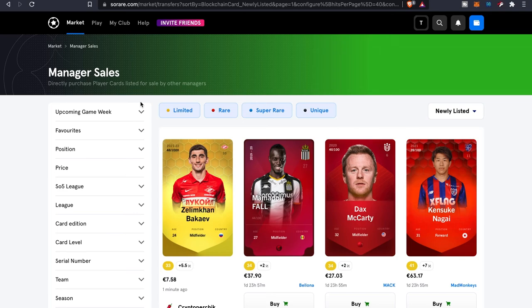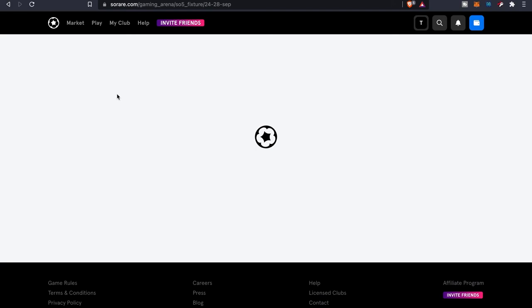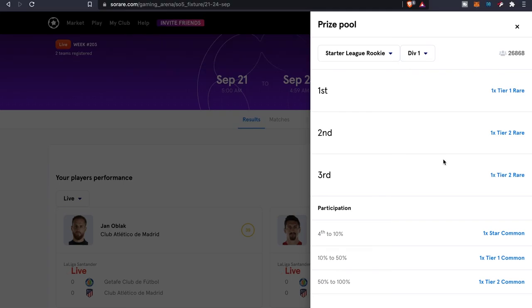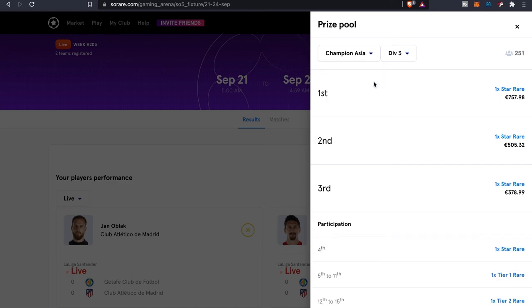If you haven't checked out SoRare and you're a football fan, go ahead and see if you can become a top manager and win some big prizes. For the Starter League Rookie Division, if you're in the top three you get a rare card. For Challenger Europe you can get money and a card. Every tournament is different, but you can win both money and cards.